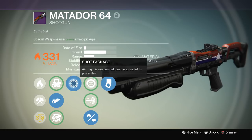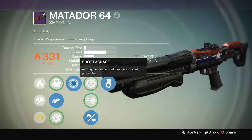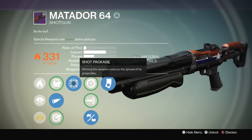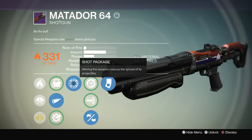Next we have shot package — aiming this weapon reduces the spread of the projectile. While you're hip firing, your shots spread out like a cone, but if you're aiming down sights it's going to be more precise, almost like a slug shot. The range is pretty good.